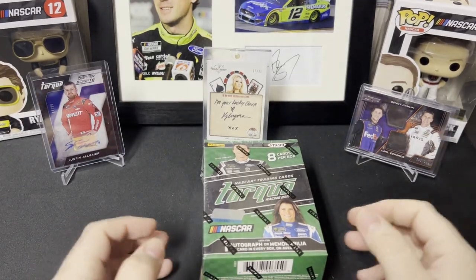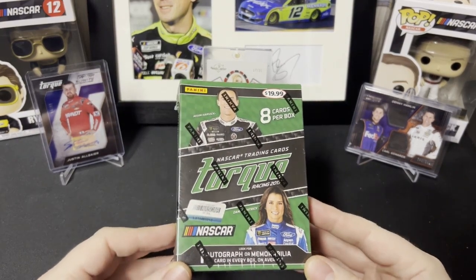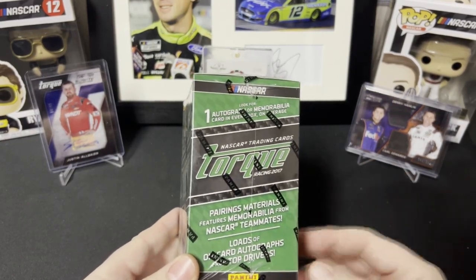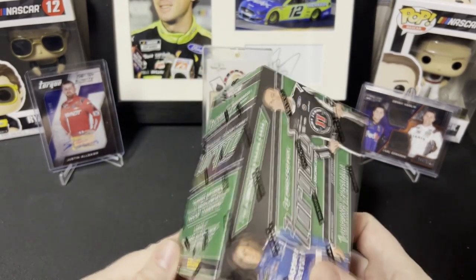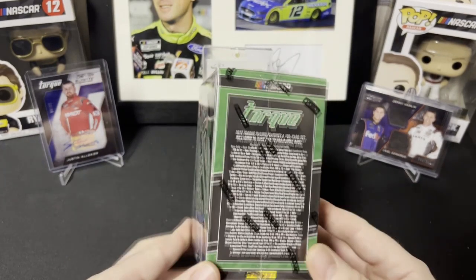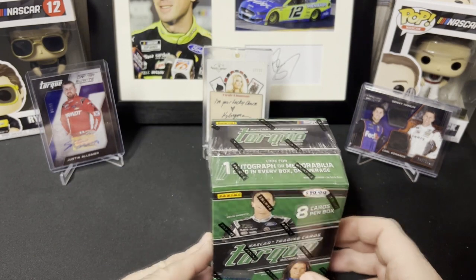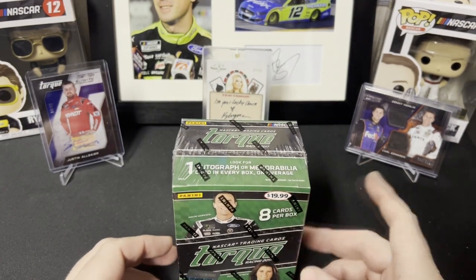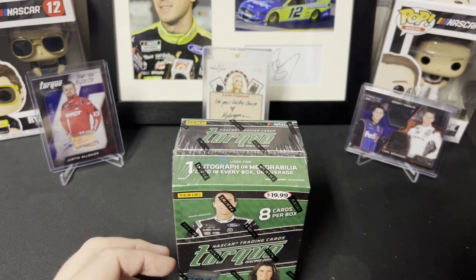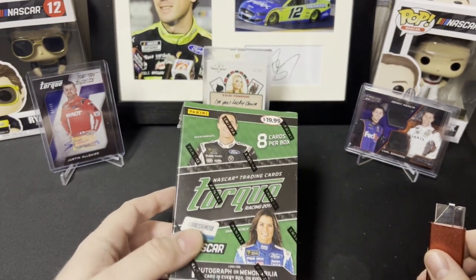Hi everyone, I'm back with another video. Today I have a blaster box of 2017 Torque — very short rip here. One autograph or mem card per box. You can have pairings of people when they were teammates, on-card driver autos. If you do get an autograph card, Harvick and Danica are there. Print odds in the background — I have just Snoga blue at 99, an autograph, and a teammates relic of Hamlin and Carl Edwards at 249.